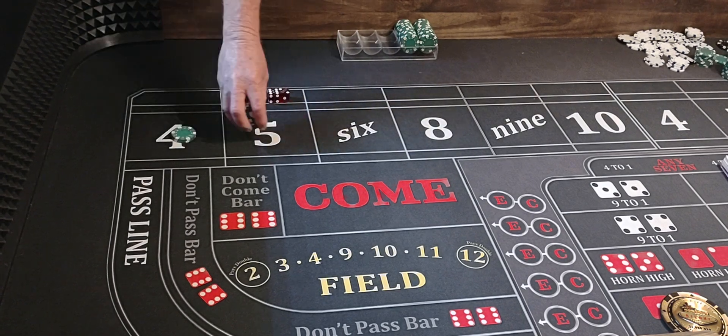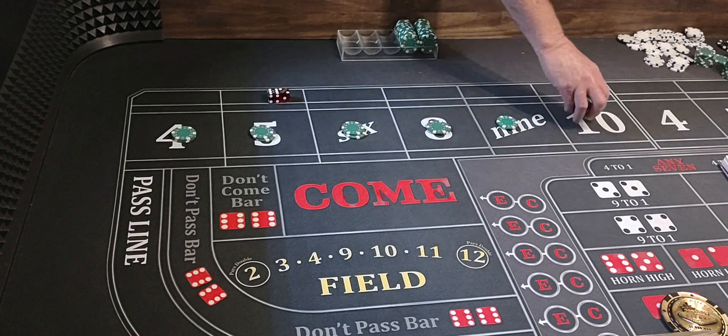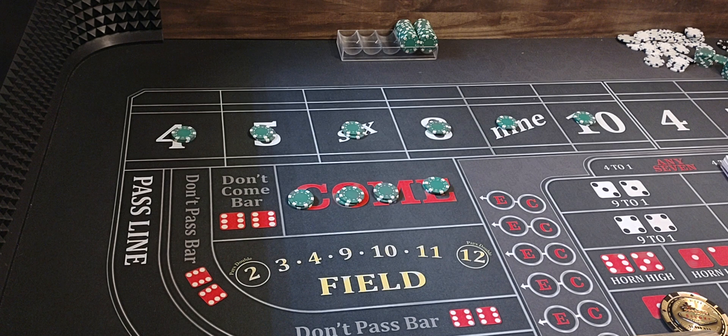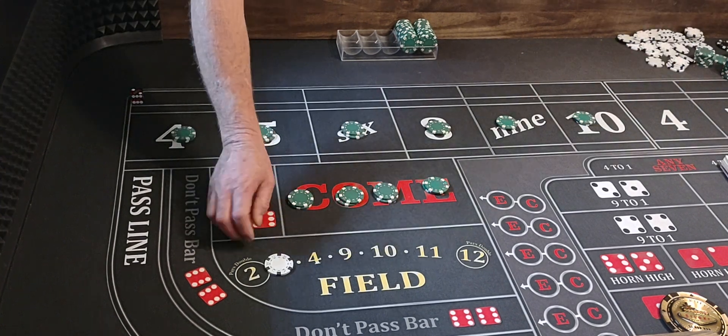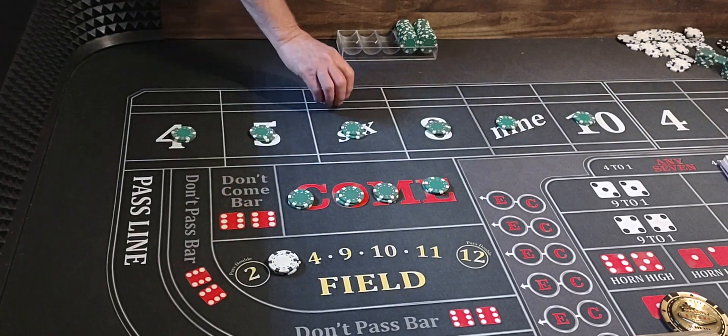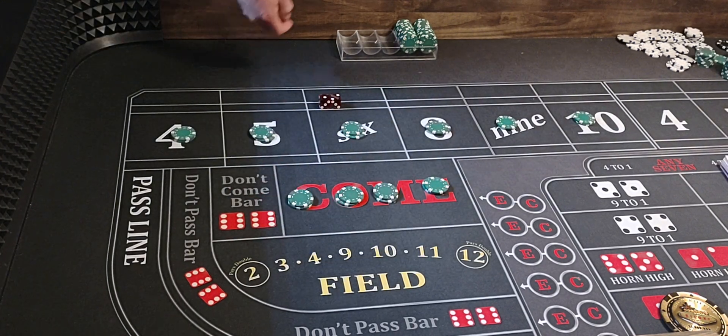We're going to change die sets — they'll stay at the $60 level. We're going to try the 5-6-3-2. There's a 2-1-3 shocker — saucy. And we got our 2-1-3 shocker again — two of them, we need one more baby. And we got our 2-1-3 shocker — saucy! Three in a row, that's what I'm talking about! And we've got $50 on that bad boy.